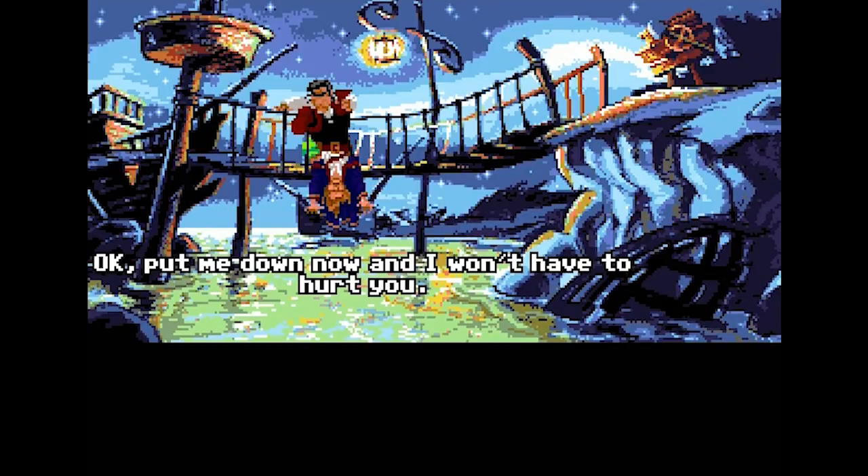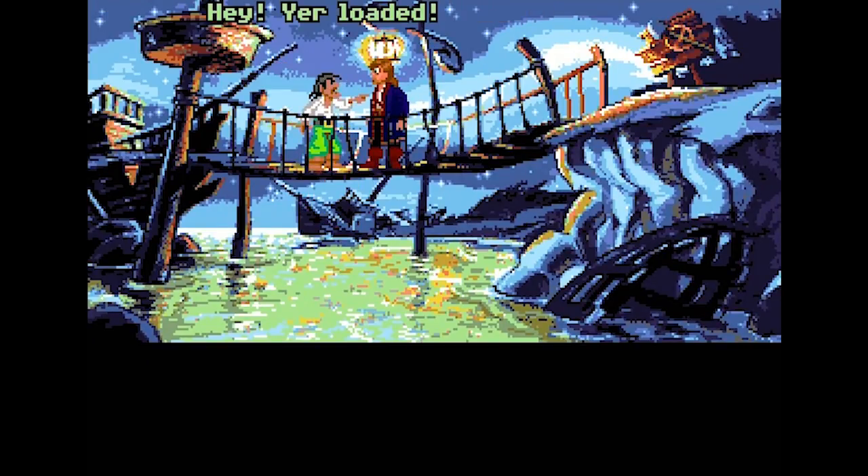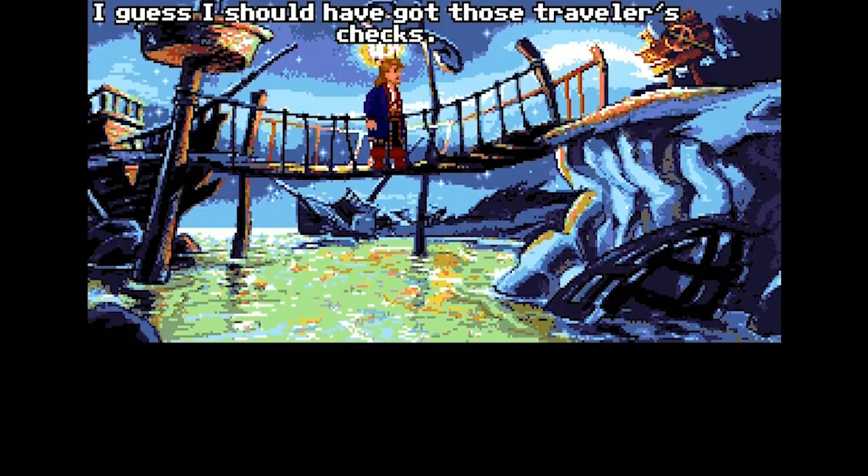'How about put me down and I won't have to hurt you.' We need a tough guy facade here. It's like when you go to prison, you gotta beat somebody up right away so you don't become the one who gets beaten up. 'Hey, you're loaded. This is my lucky night.' 'Remember, wherever you go, on sea or land, you can't ever hide from Largo LeGrande.' Okay, he just walked away. Did he mug me? Did he steal my money? I guess I should have got those traveler's checks.